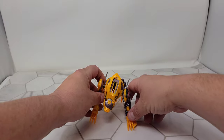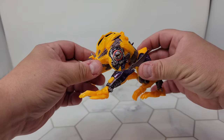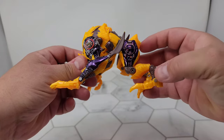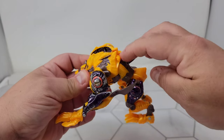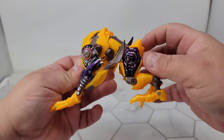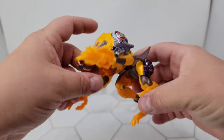This is a very well played with toy, if you couldn't tell by the purple chrome being destroyed. He's also missing his gun — there's something that attaches here, I think it might be where the gun attaches — and then a tail piece. He's missing that too. I mean, I can make the tail piece and probably the other piece as well.